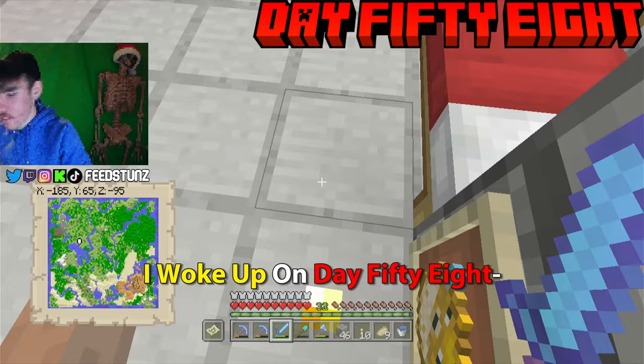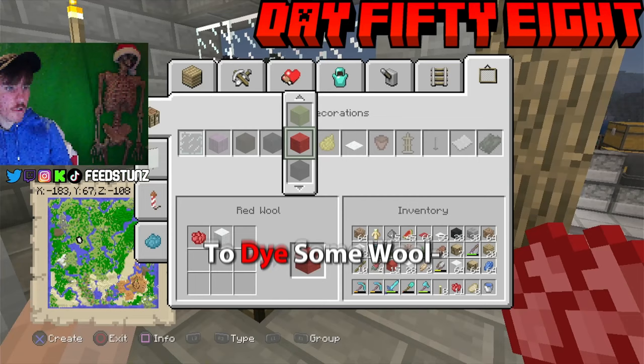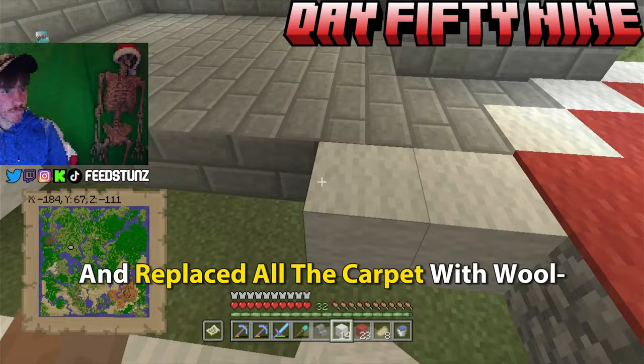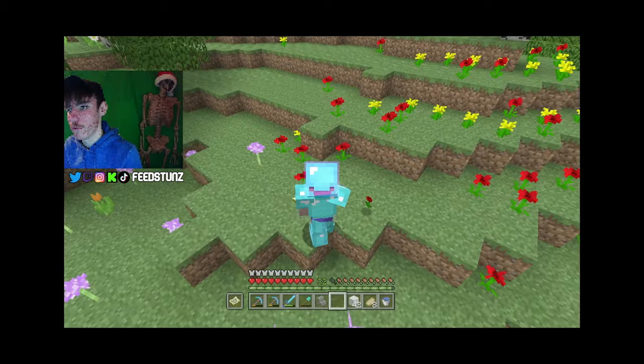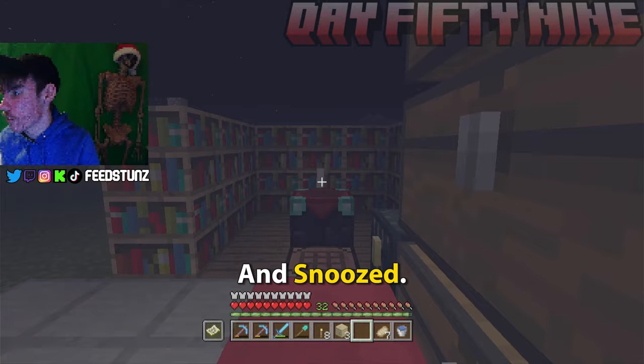Day fifty-seven was productive: I ran around my base for a few minutes, went to the Woodland Mansion to collect carpet for my floor, worked on the castle, then went to sleep. On day fifty-eight I collected poppies to dye some wool red to stay true to the TU11 tutorial world castle floor. On day fifty-nine I replaced all the carpet with wool — a subtle but important change to keep it accurate. I looked for more poppies, dyed some more wool, and snoozed.